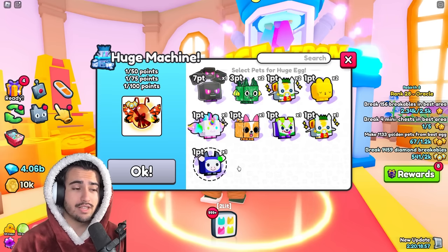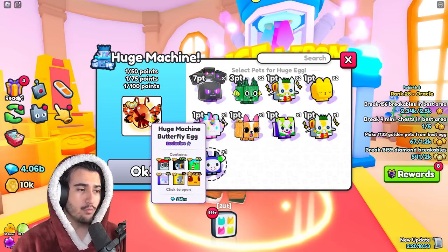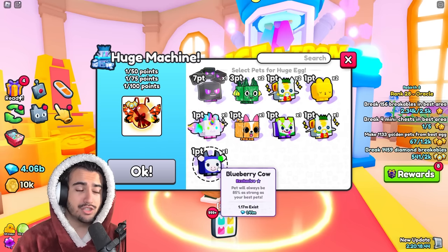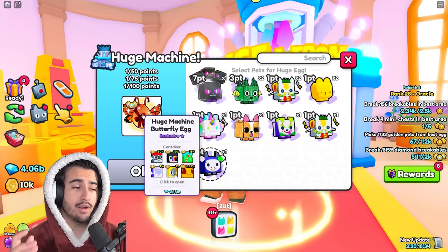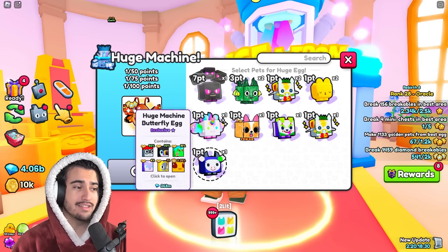What you're going to want to do is go into the trading plaza and look for exclusive pets that are cheaper than it would cost to actually create this huge machine butterfly egg. Then once you have at least a hundred points worth of these exclusive pets, you come here, craft the butterfly egg, and go back into the trading plaza to sell it for diamonds.